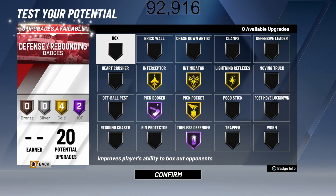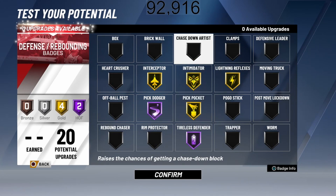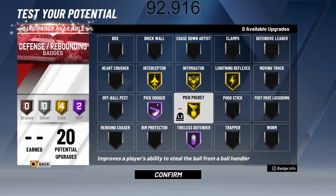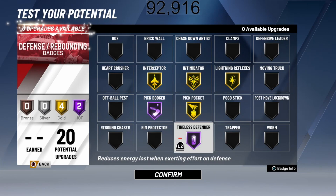For the defense and rebounding badges for D-Wade, we have Gold Interceptor, Gold Intimidator, Gold Lightning Reflexes, Gold Pickpocket, Hall of Fame Pick Dodger, and Hall of Fame Tireless Defender. This speaks to D-Wade's athleticism and what he's been known for throughout his career. We did not get Chased Down Artist — if D-Wade's blocking were higher I would — but it was better to get Gold Pickpocket with 86 steal rather than trying to push Chased Down Artist with only a 56 block. Pick Dodger means you won't be hit hard on screens. Tireless Defender keeps you from getting tired on defense.